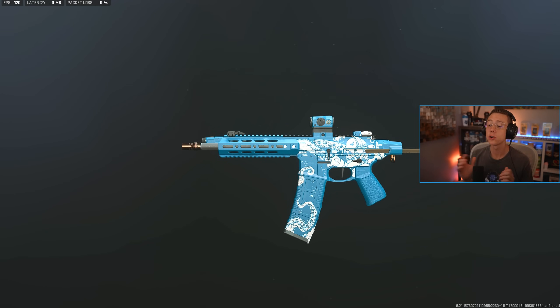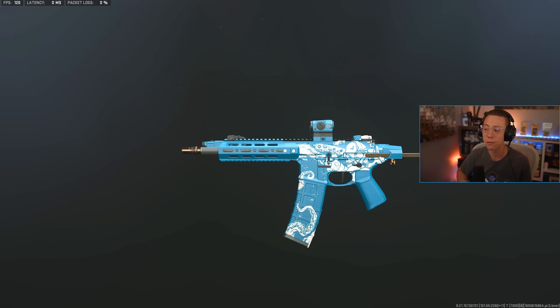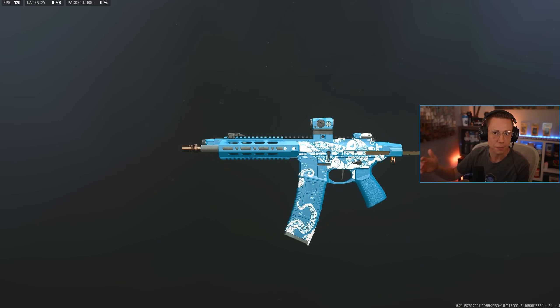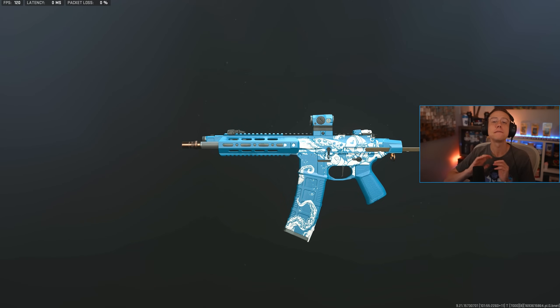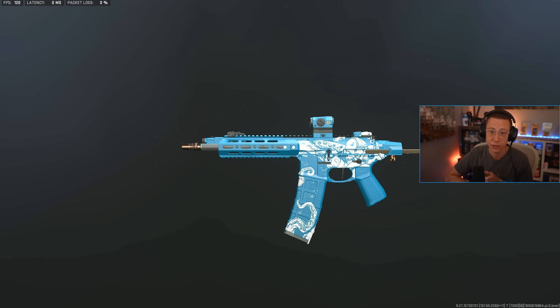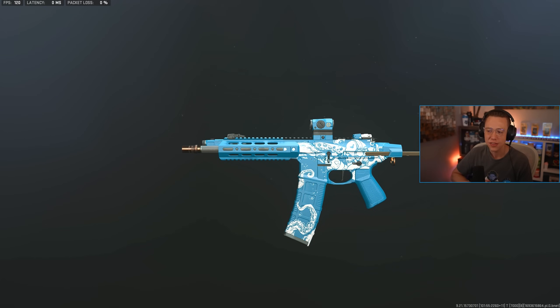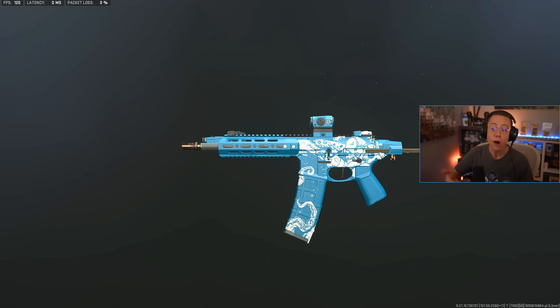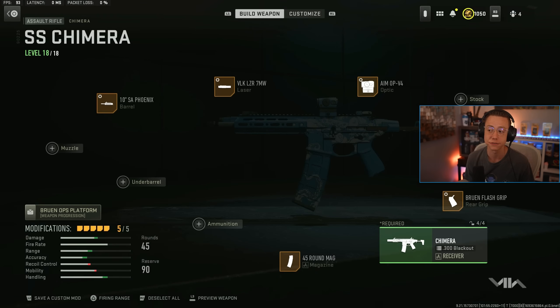The rifle category is super versatile — we've got the M4 for mid to long range, and right next to that at number four I've got the Chimera for sniper support. This thing's first damage range and mid range is utterly phenomenal; it's going to absolutely melt there. Its TTK is one of the best in class for sniper support in the early mid range. This thing is super competitive, relatively straightforward and easy to use, especially with this setup optimized for that mid range.